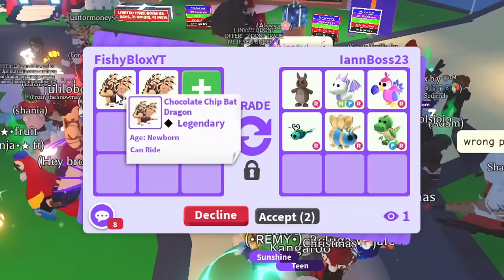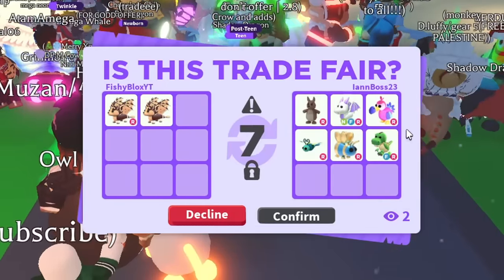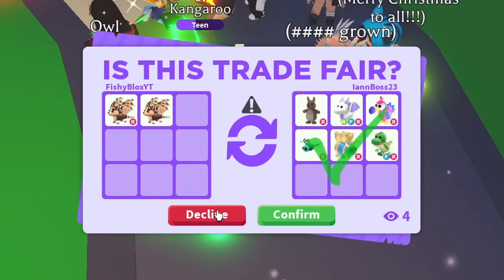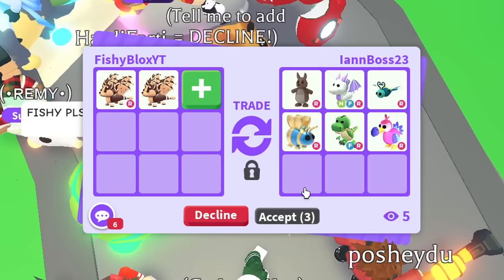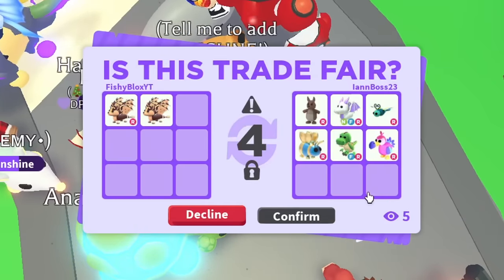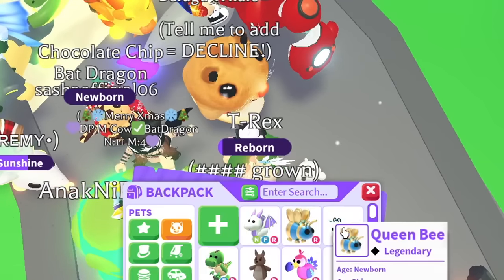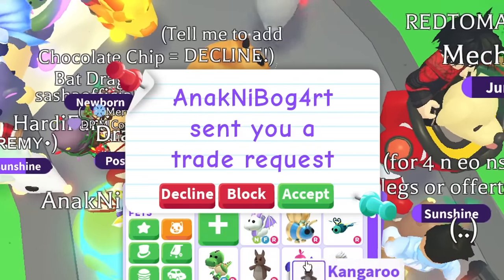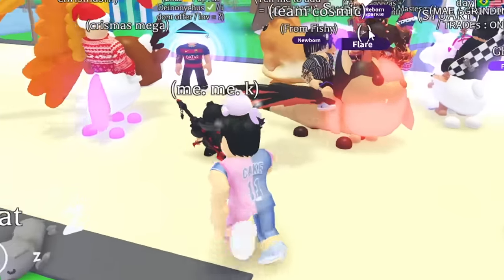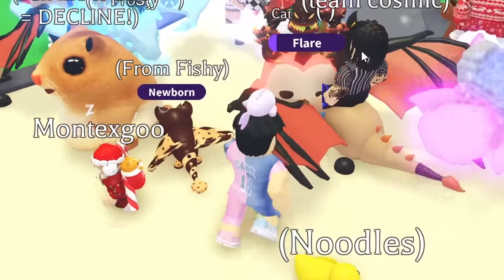I've been taking trades for these bat dragons and had some weird offers. Someone said 'fishy don't' and 'big lose' in the trade chat, so I got pressured into declining. But then I found Ian again — a kangaroo has great trading value, so I'm going to do it. We traded the two chocolate chip bat dragons and got a ton of pets. I said I wasn't going to do this, but I feel like this was a really good offer. Now with all these random pets, I want to see if I can trade them all for a neon cow.